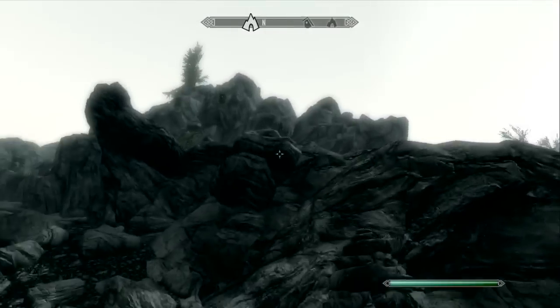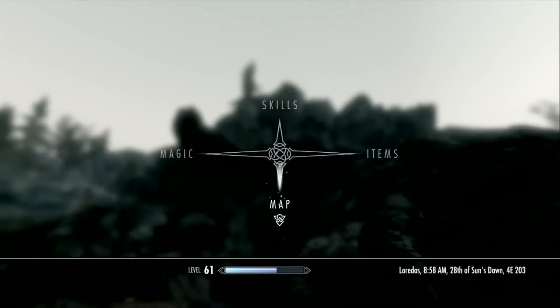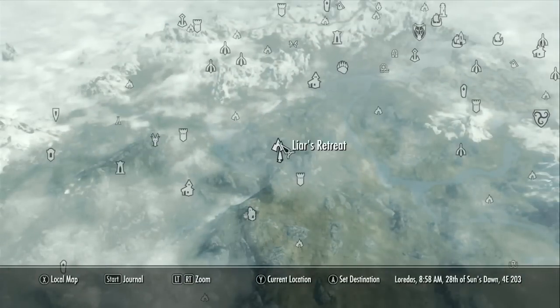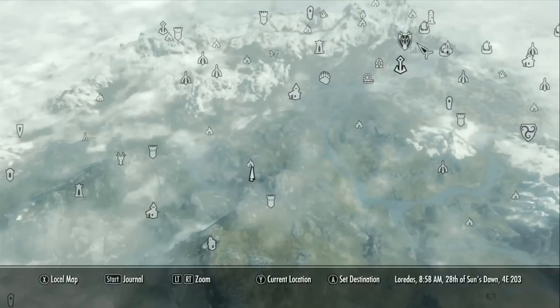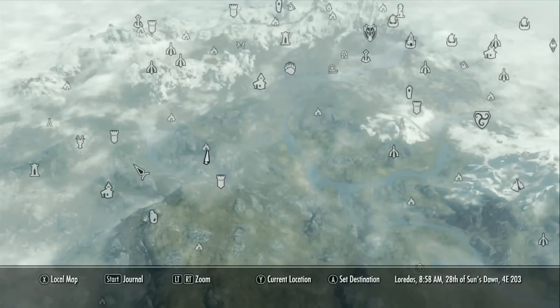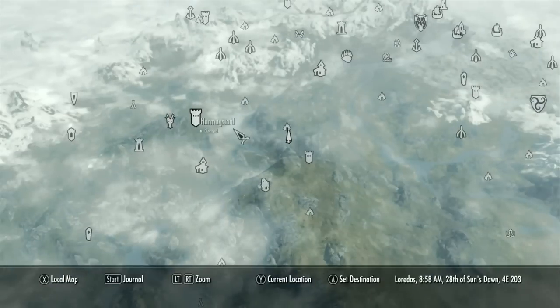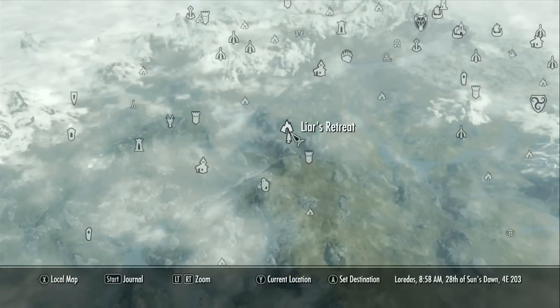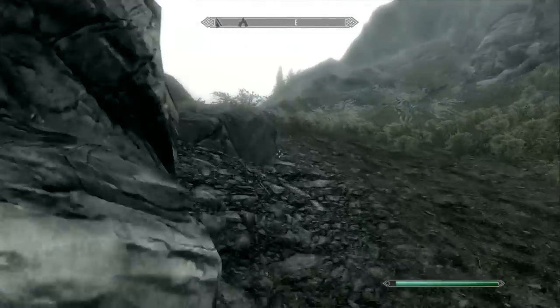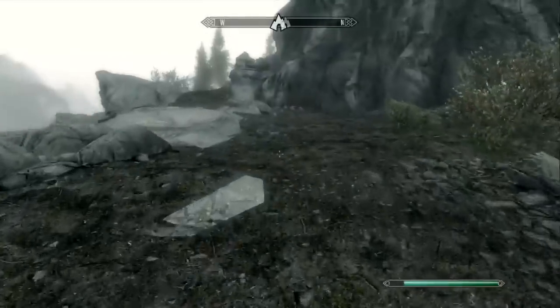We've got some corundum here. This is Liar's Retreat — I've forgotten to show where these locations are the past couple times. This is right here, Liar's Retreat, in comparison to Solitude and Morthal over here. I don't really know what to expect, but a lot of people suggest this so here we are. I accidentally already activated the location but I haven't been here before.